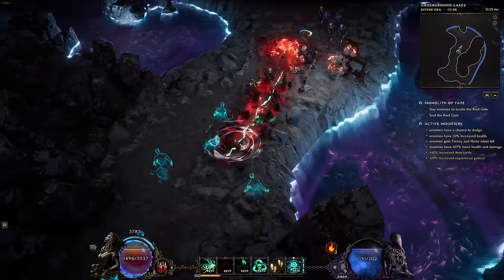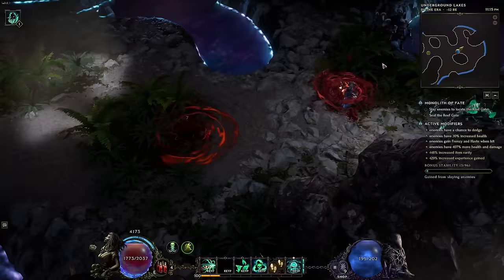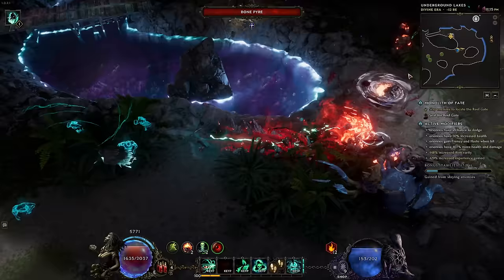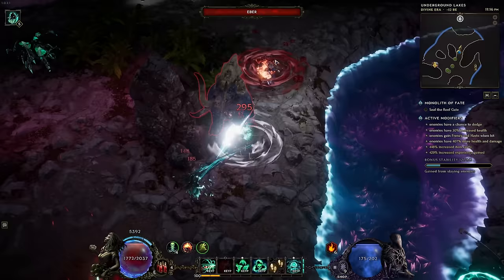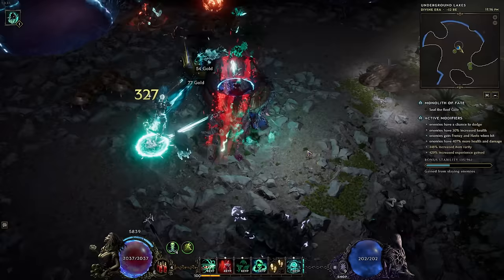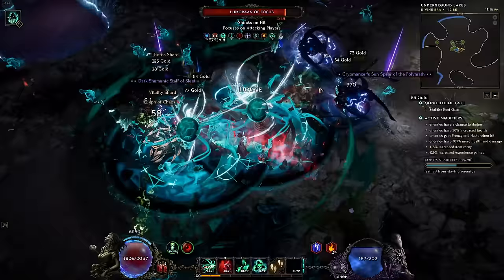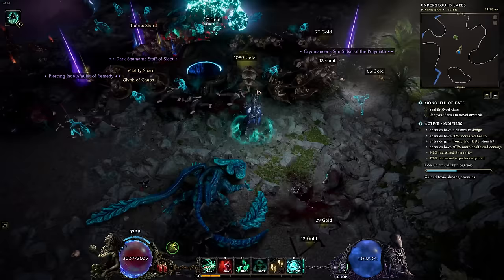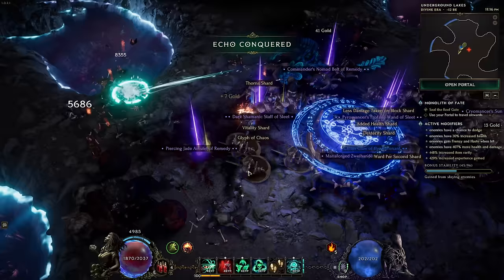Next up we have a ward hybrid setup — I would consider this to be a medium investment build. The ward exists to protect your life rather than completely replace it, which means endurance threshold might still be relevant in some cases, and life leech is still relevant. Recovering your life matters because there are cases where your ward will be entirely eaten away and you won't die instantly. On the other hand, your health pool is a lot bigger than with just life, so you can take bigger single hits. The more you scale into ward, the more true this becomes. It does tax your recovery to split it over multiple different things — if you get a bunch of life recovery your life recovers really effectively, but if you're recovering both life and ward, your recovery is going to be weaker, though not necessarily objectively weak.